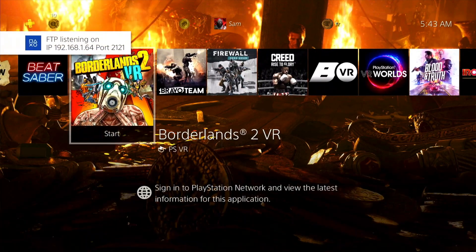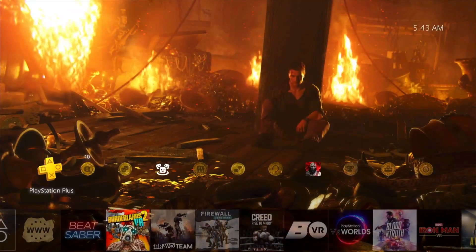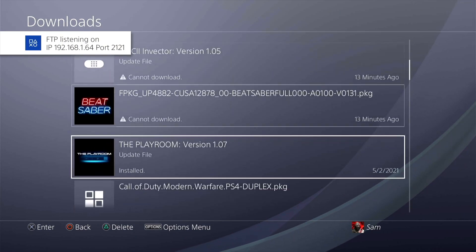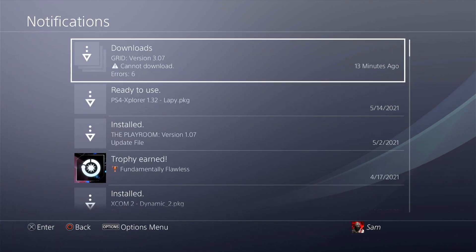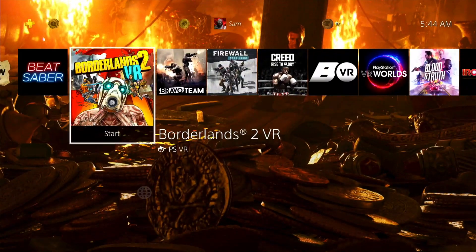Quick tip guys: if you're PSN activated and you switch on the internet, you're going to get a horde of notifications asking you to update games, or it actually starts updating games directly. All my game updates are paused — that's all you've got to do, just use the DNS. If you guys want a detailed tutorial about it, let me know and I'll probably make one.